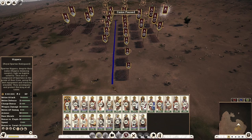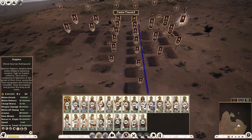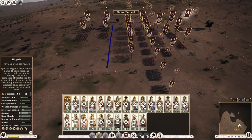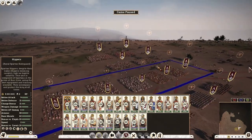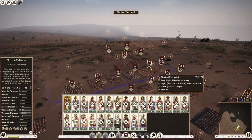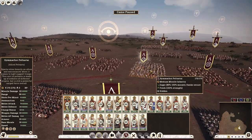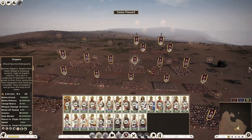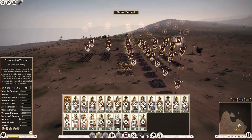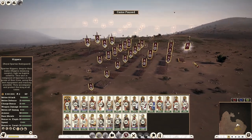It comes as no surprise that phalanx infantry is what Sparta is all about — they have just so many options. You could argue they also have access to a lot of missile infantry, making them a missile-heavy faction. However, it's not just the quantity of options available but also the quality, and as we go through each unit's stats individually, you'll find out why many of Sparta's missile infantry options are not really worth it.